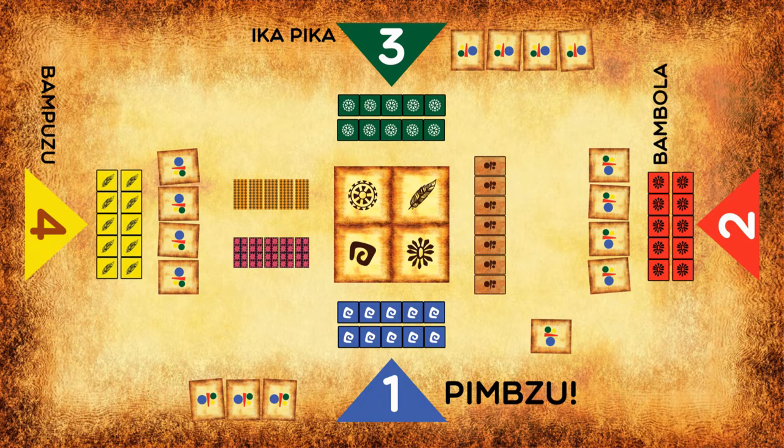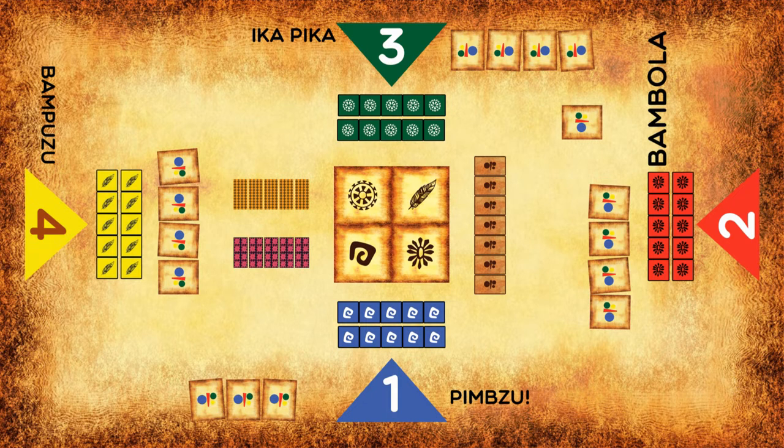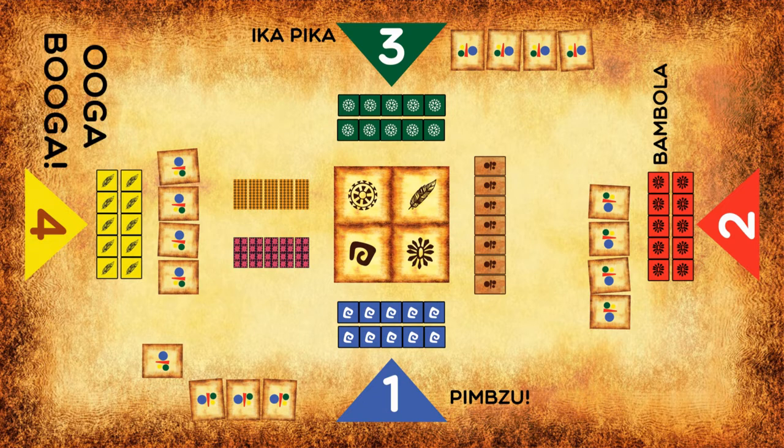If player one forgets to say his language — Pimzu — while giving off the card, or says it wrong, he will lose a kingdom coin from the platform, provided he has any coins there. The player who received the card will give off one card to the next player, saying their kingdom language of course. Once a player matches four cards, they will on their turn declare 'Ooga Booga' instead of their kingdom language and then show the four matched cards.